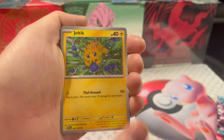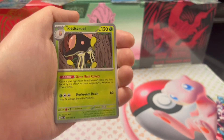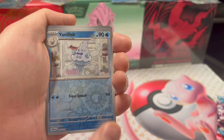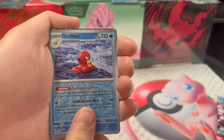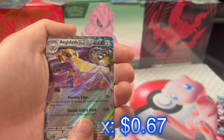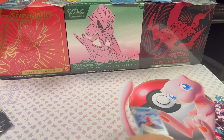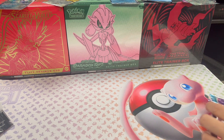Horsea, Joltik, Natu, Remoraid, Toadscool, Screamtail, Technical Machine De-Evolution - so many TMs - Vanillish reverse holo, Octillery reverse holo, and Eelektrik - the non-EX version - is my Palafin. I get her all the time - I say it's a her because it makes me think of the Elite Four trainer Agatha. That's what that Pokemon makes me think of.